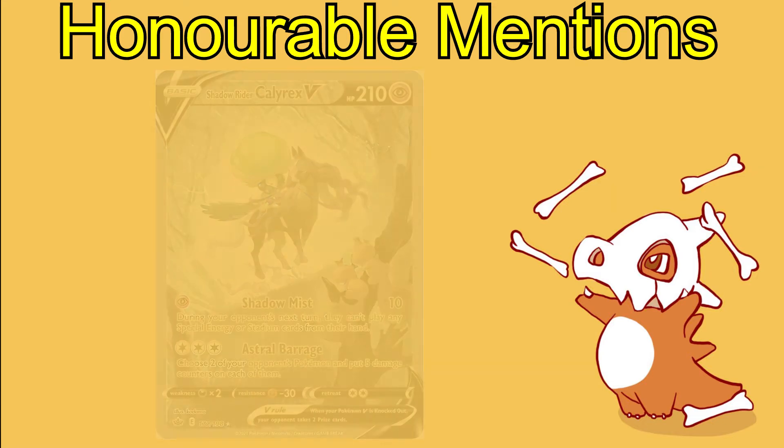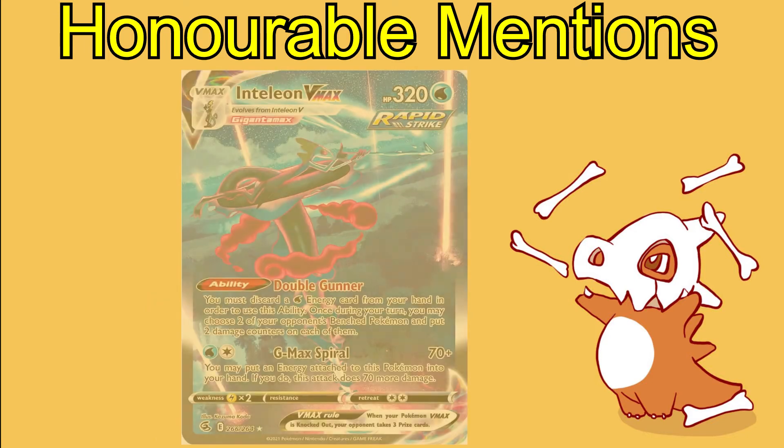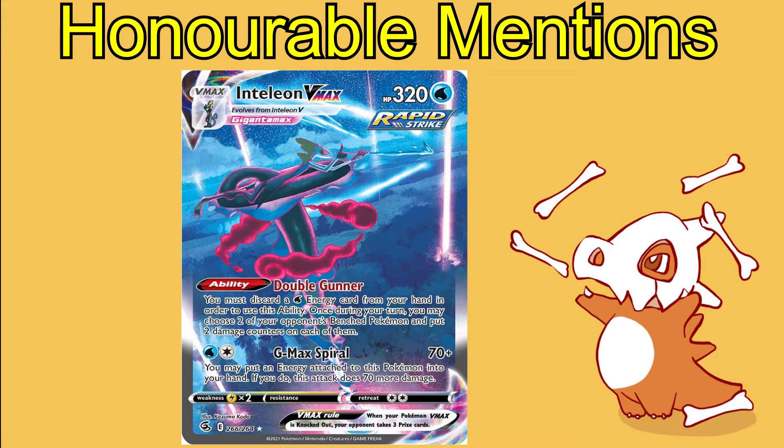Firstly, Shadow Rider Calyrex V from Chilling Reign — I just think it's kind of boring, there's just not a lot happening there. Secondly, we've got Inteleon V-Max from Fusion Strike. The concept is awesome — he's got a super long tail and he's a sniper — but the card just doesn't show as much as it could have in my opinion.